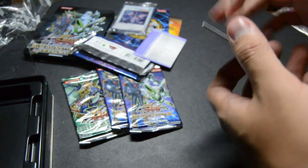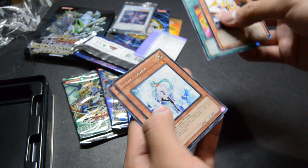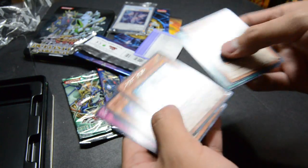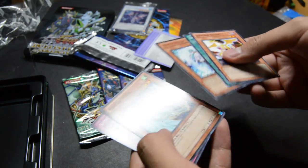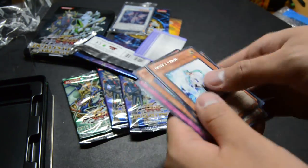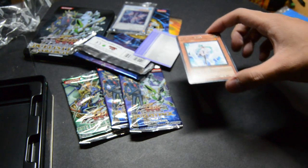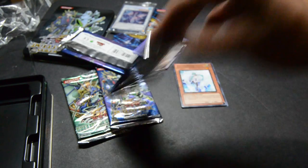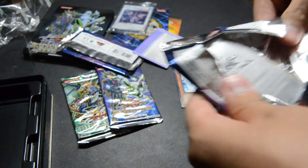So, little guide. We have Damage Eater, Double Cyclone, Effect Veiler — woohoo! I needed that. Wow, awesome. I'm already happy with this. Shield Wing and Synchro Barrier — that's the reason why I kind of wanted to buy this. Need another one for my deck. Nice. Feeling good.